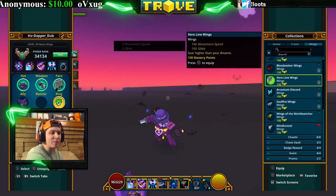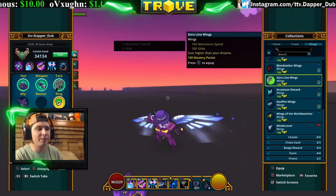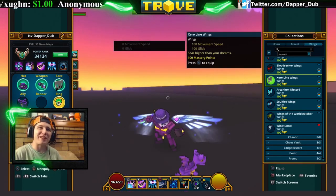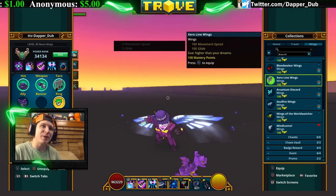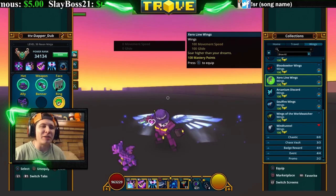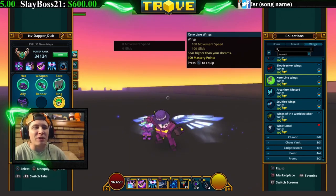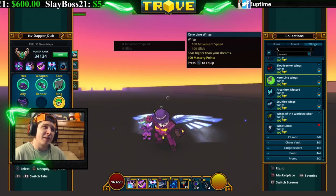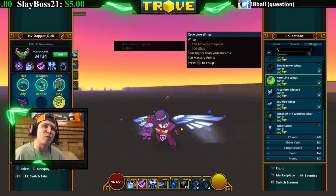Next are the Zero Line Wings. These look like angel wings in my opinion. You can get these for 1500 credits as well, and also 1500 cubits. I think Luxeon brings these every once in a while too.